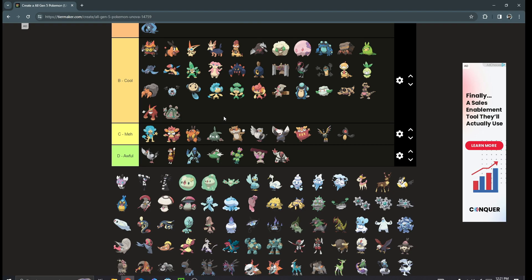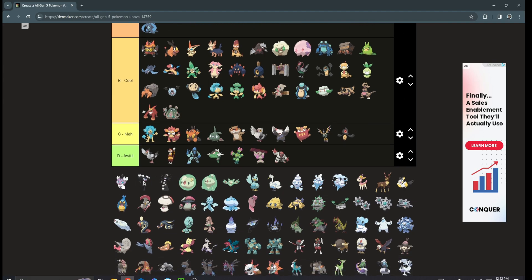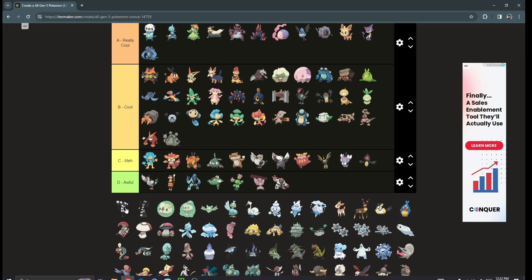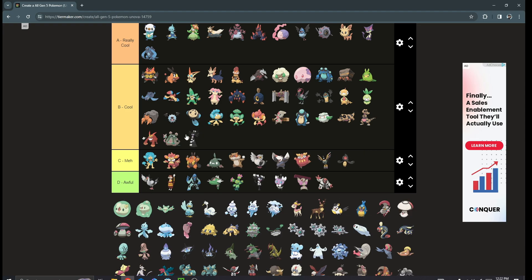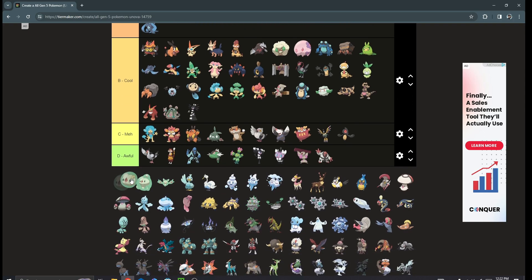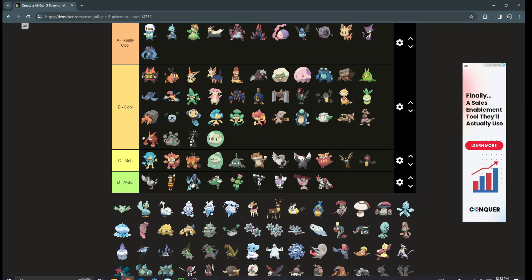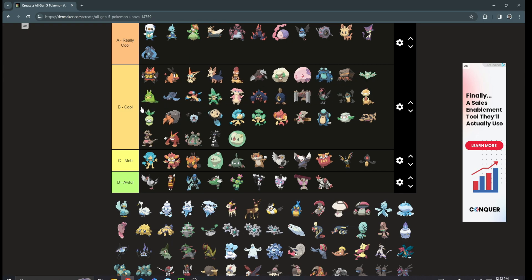Gothita, Gothorita, and Gothitelle — I don't really like this line or this design in general. Moving on: Solosis is kind of bland but cool; Duosion is meh, kind of meh; and Reuniclus is a pretty cool Pokémon — probably putting it above Swadloon.